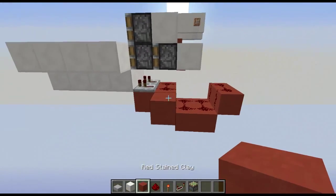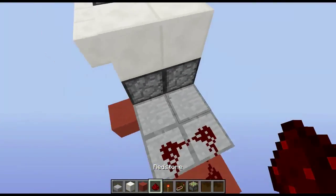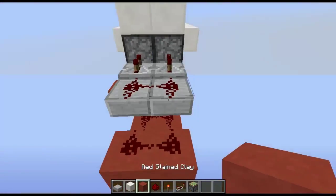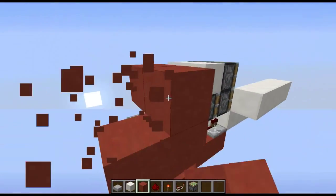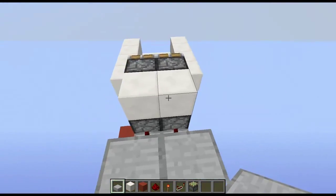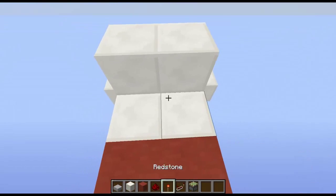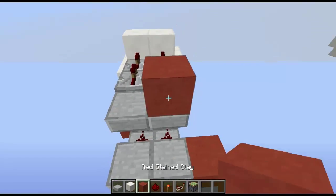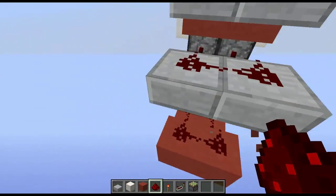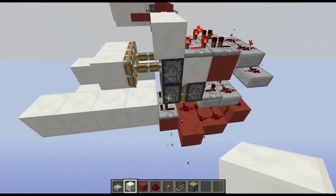Then place top half slabs in these areas, place redstone here, and repeaters set to three ticks behind these pistons. Then go there and place slabs here and also slabs here — these can be full blocks. Place blocks here and redstone repeaters like this, with redstone on top. Put these ones on full delay and these on no delay. What you have just created is a staircase — if you place blocks on here and break them, you can see they retract back into the wall.